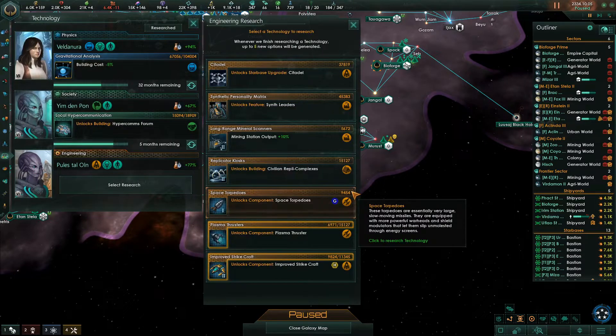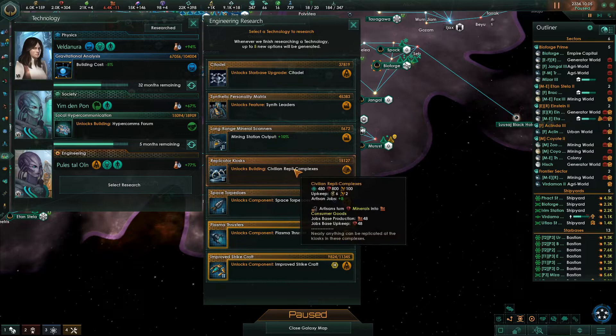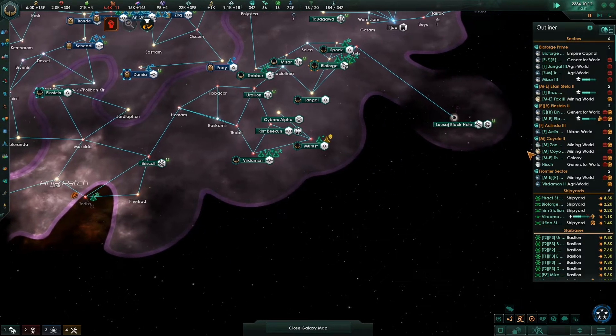Research - miners, that's what we need, more of those. Synth leaders are a long way off at 45,000 away. I'd rather have plasma thrusters because they're pretty close to done. The civilian replica complex upgrades our consumer goods - I'm going to grab this because it's really cheap. It'll be over in a blink and then we'll do something more meaningful.